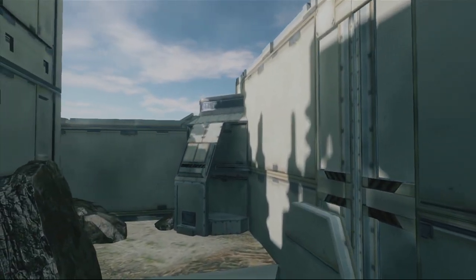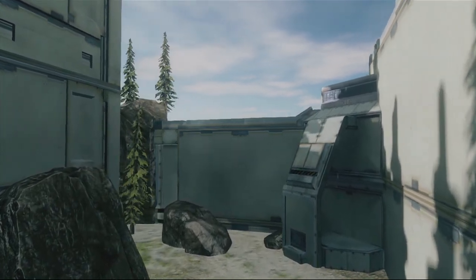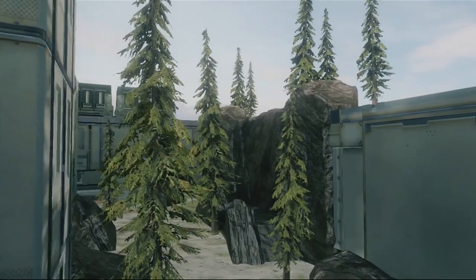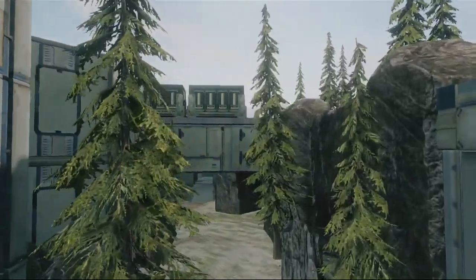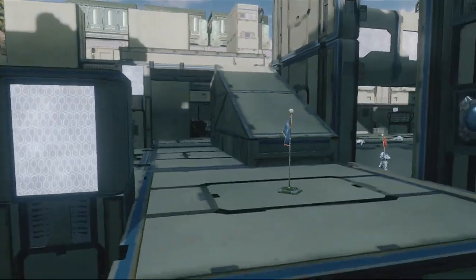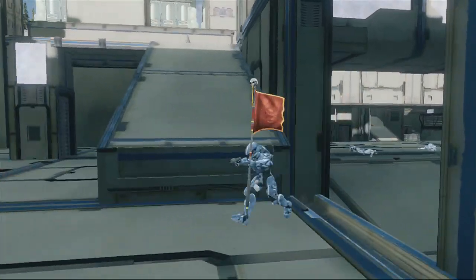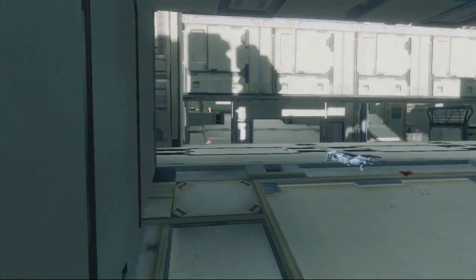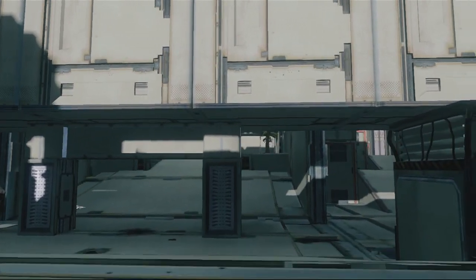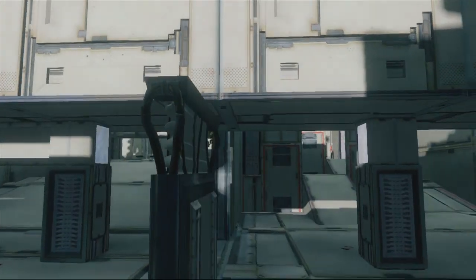Some of you guys might recognize this map, as it was briefly in matchmaking in the Forge Island Test playlist. Basically what this map is, is a pseudo-symmetrical 6v6 map — by pseudo-symmetrical I mean that it is functionally symmetrical, but it's got some definite differences on the two sides. It's a really cool map with some really awesome segmentation, and the lines of sight just work great on here.